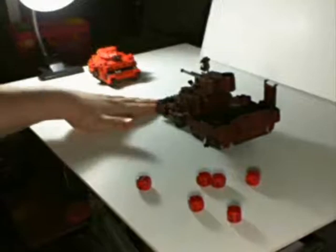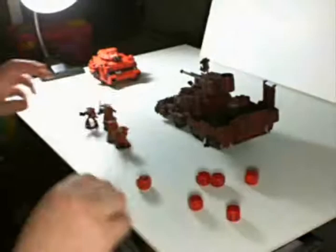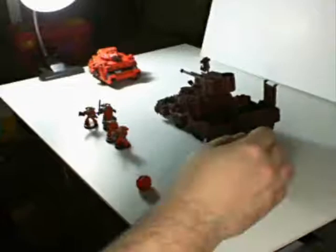Now what we do is we'll have an area of difficult terrain right here, and the passengers will get out. We got 5 Assault Marines, so we roll wounds, get 2, and no Marines die. So now we put the Marines where the Rhino was.